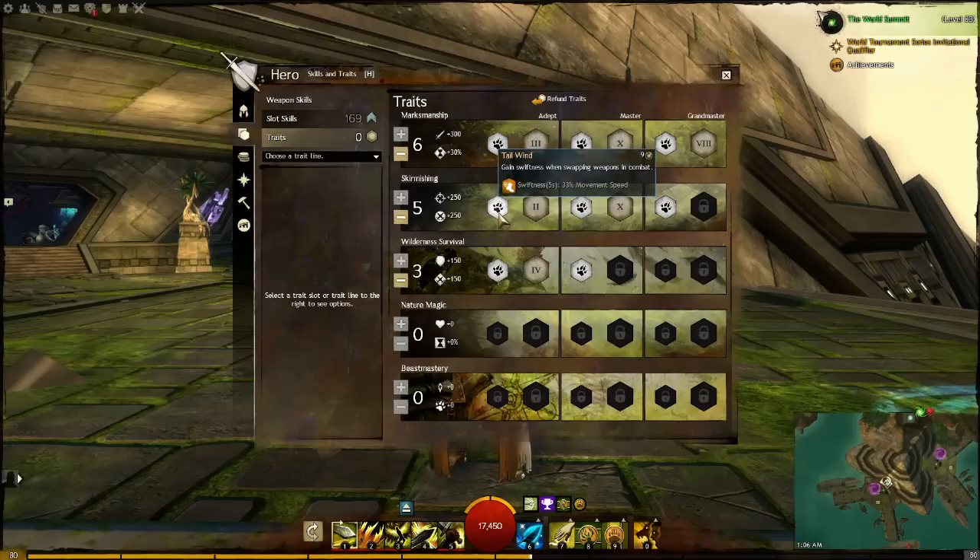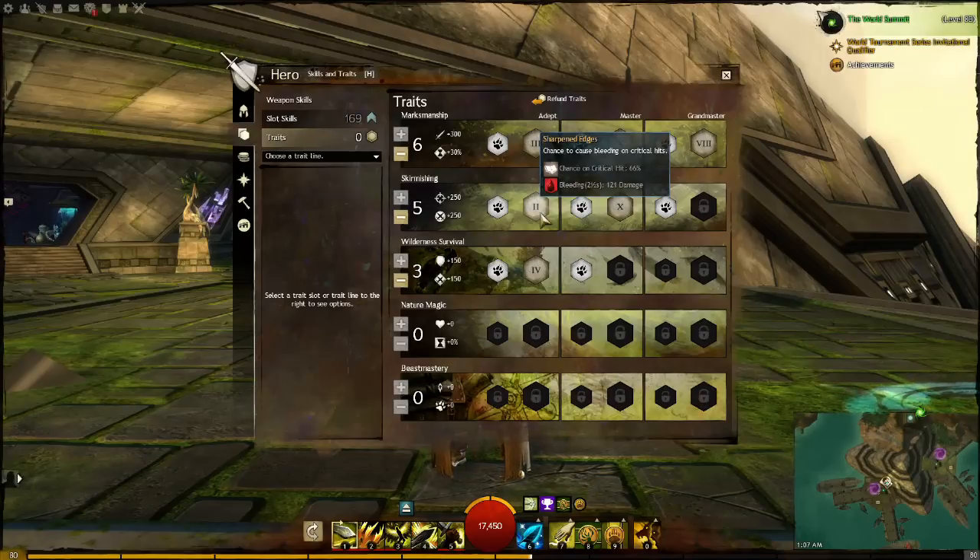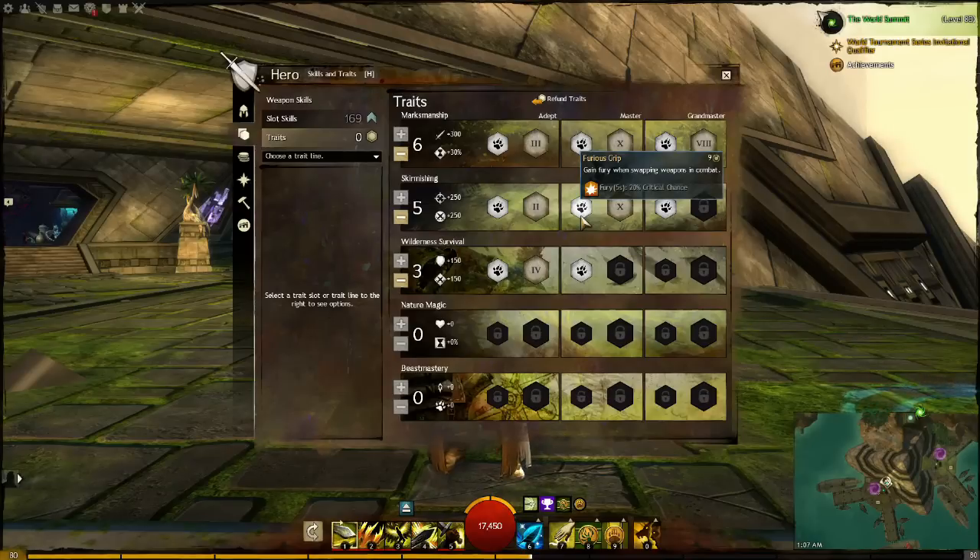Skirmish. First one is Tailwind — gain swiftness when swapping weapons in combat. I'll show you an important feature later on in the video. Second trait of Skirmish is Sharpened Edges, which gives you the chance when you critical hit to put on a stack of bleed — very helpful, very oriented for this build. Next thing is Gain Fury when you weapon swap. I'll show you how to get that in combat. There's a very fun way to do it.